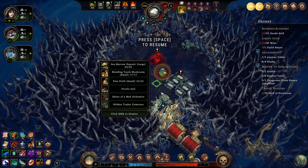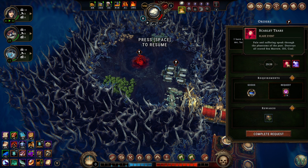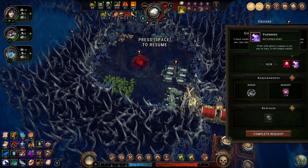What do we have here? Sea merle, bleeding tooth mushroom, flax, fertile soil, ghost of a mad alchemist, and the hidden trader's cemetery. This one made me laugh last time, so I'm smiling inside at this one too. Let's first take a look at what the ghost has to deal with. In 30 minutes, if you don't deal with it, pain and suffering speak through the phantoms of the past — it destroys all stored sea merle oil and coal. Well, we don't have that much of those, so this wouldn't be critical.